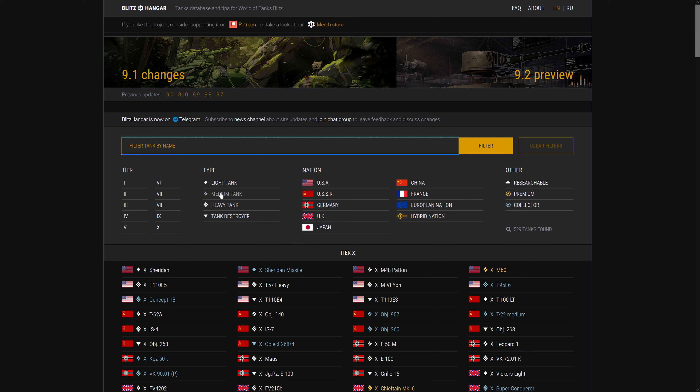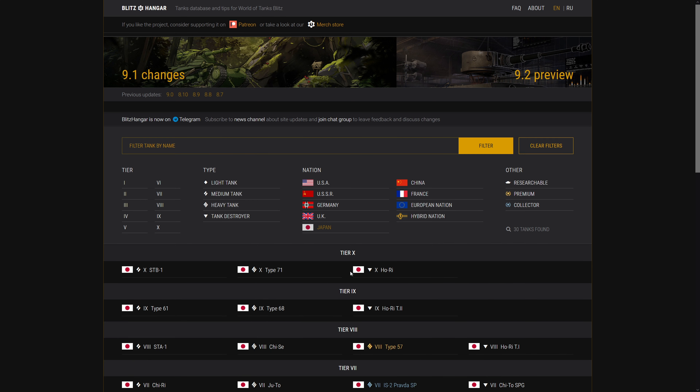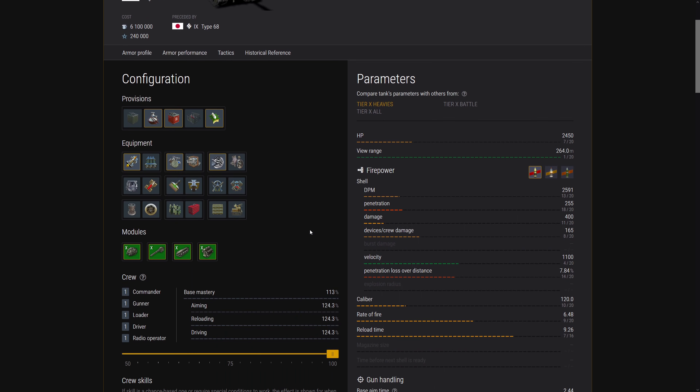In Blitz Hangar they have the Japanese heavy tanks. Hori tank destroyer - alright. Type 71: we have 255 millimeters of pen for AP, 400 alpha - yeah, workable. It's like a Super Conqueror but not as good. It should be a little bit faster, and 1100 meters per second shell velocity is not bad for an AP round. Gold shell is 330, but you guys have less alpha for the gold shell on Blitz - or are they just normal shells with the same price? You get less alpha for more penetration - that is neat.